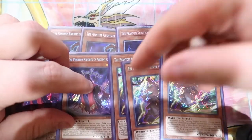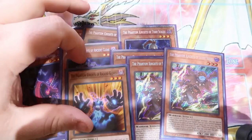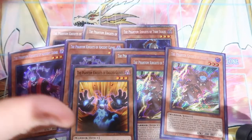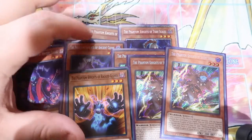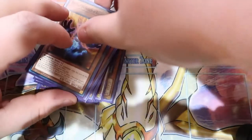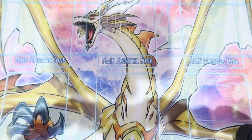We play two Cloak and three Boots, and then we play one Gloves. The Gloves never really came up — I may cut it and play another level three extender because this can't be special summoned, it's just a normal summon. But that's it for the Phantom Knights monsters.